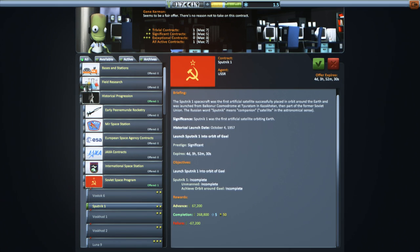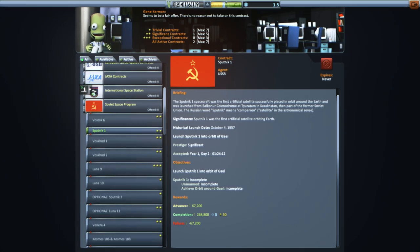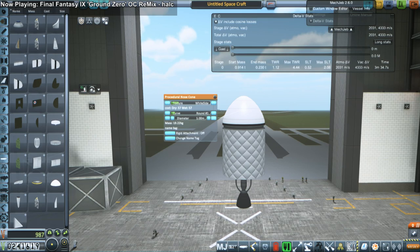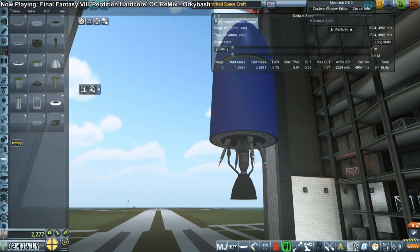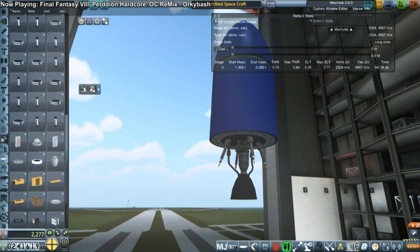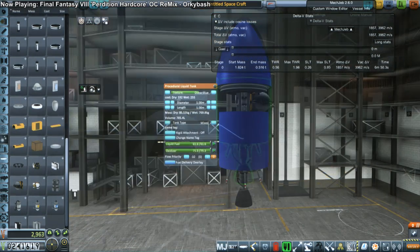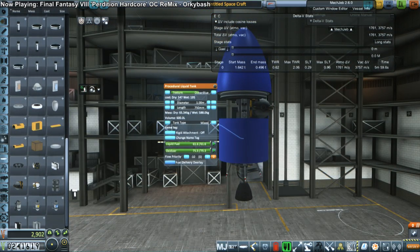I also wanted to take care of the Sputnik 1 contract, which we should have done already since we already got a satellite to orbit. The idea was to have the probe be the nose cone of the satellite — a nose cone tank at the front, a tank underneath, a rear guard engine, and antennae down there. The probe core is sandwiched between the cone and the cylindrical tank.